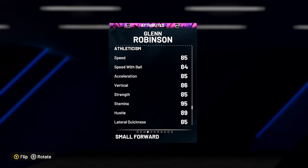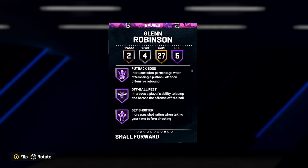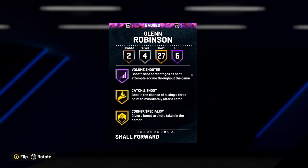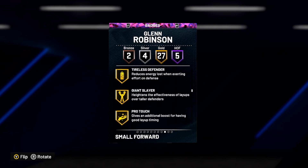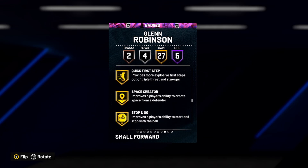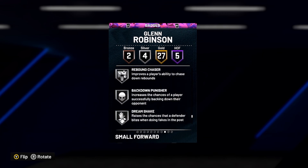He's got average defense but pretty good perimeter defense with an 84, 79 offensive and defensive rebound, good speed with an 85, 84 speed with ball, 85 acceleration, 86 vertical, 85 strength, and 95 stamina. He's got Hall of Fame Fearless Finisher, Hall of Fame Putback Boss, Hall of Fame Off-Ball, Pep Set Shooter, and Volume Shooter. He also has 27 gold badges including Catch and Shoot, Corner Specialist, Good Shots, Acrobat, Brick Wall, Glue Hands, Posterizer, Pogo Stick, Tireless Defender, Giant Slayer, Rifle Shooter, Slithery Finisher, Bailout, Downhill, Quick First Step, Stop and Go, Green Machine, Hot Zone Hunter, Slippery Off-Ball, Triple Threat Juke, and he's got four silvers and two bronzes.